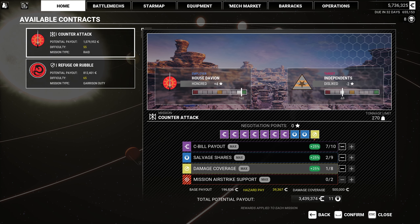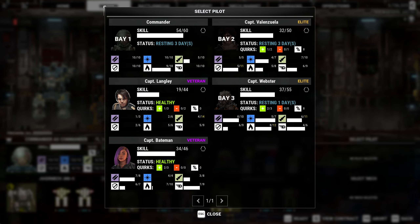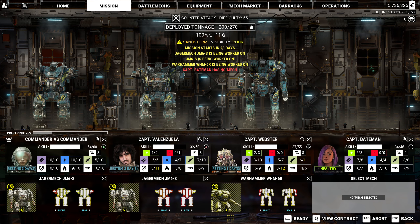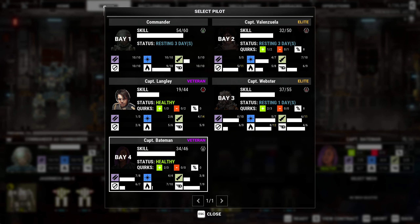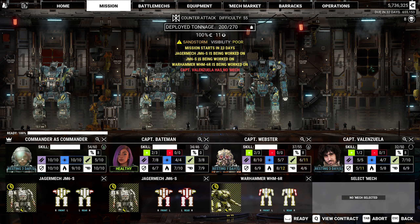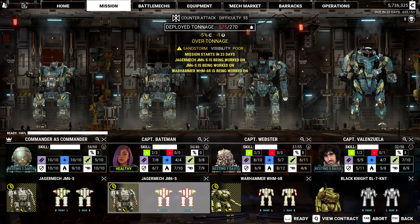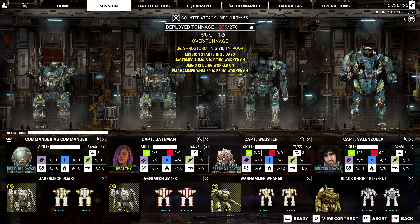This is a raid. We could take an airstrike. The mission area is under heavy weather warning — it's going to affect visibility and sensors. Let's swap you guys — I want Bateman in the Black Knight. 275 — we're five tons over, we're going to lose one pick. That's perfectly fine. She's happy in the Jager. Call that ready. 23 days, not a problem.